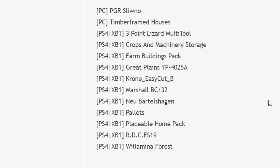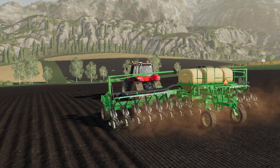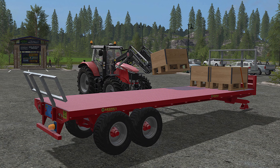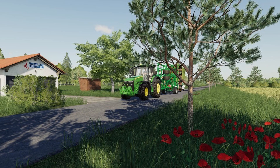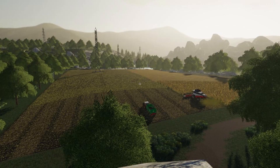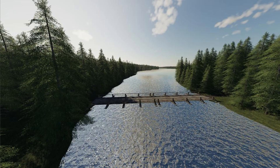On the PS4 and Xbox One side we have: Three Point Lizard Multi-Tool, Crops and Machinery Storage Farm Buildings Pack, the Great Plains YP4025A, Krone Easy Cut B, Marshall BC32, New Bottle Shagen, Pallets Placeable Home Pack, and RDC FS19 — that's the one with the multi-fruit, which will be an update — and then Wilhelmina Forest.